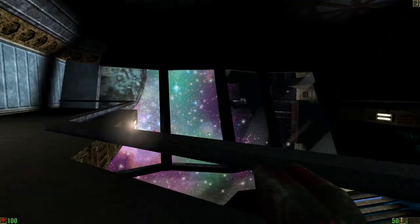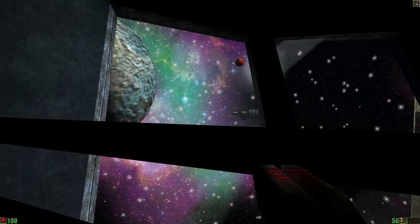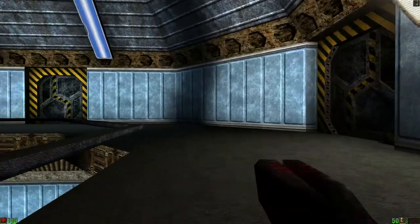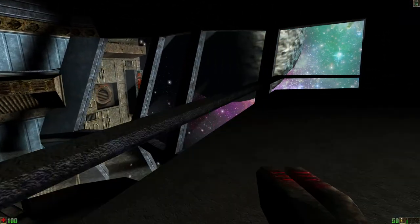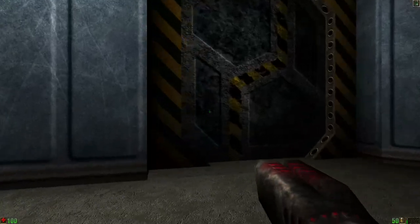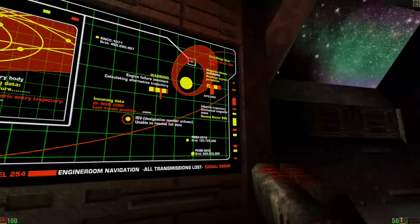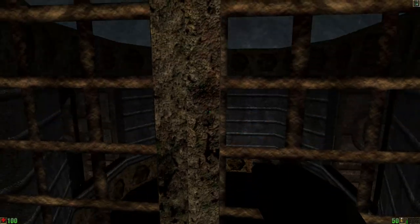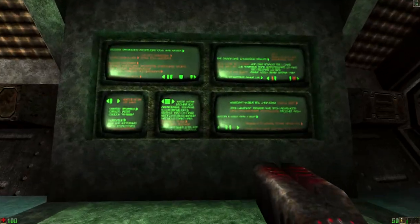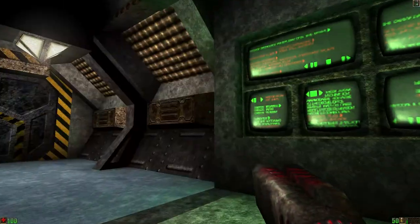With S3TC textures it looks even better. Very nice. More space out there. Also, BSP errors. And what can we see here? More of these cars. And that kind of panels is what was in the original Vortex Rikers before I changed it to be more appropriate to the setting.